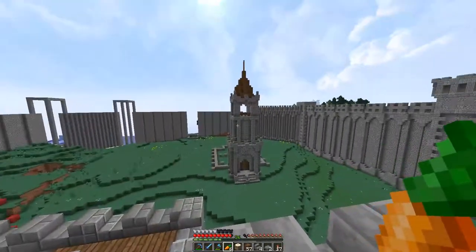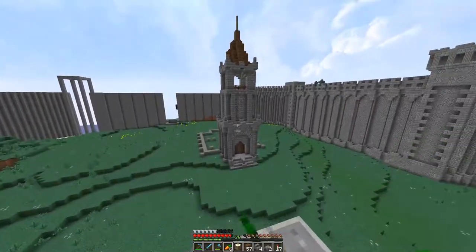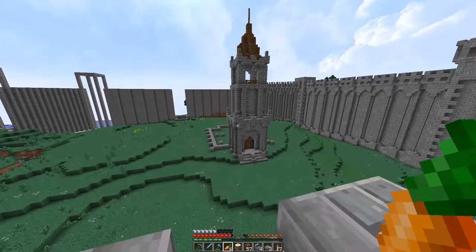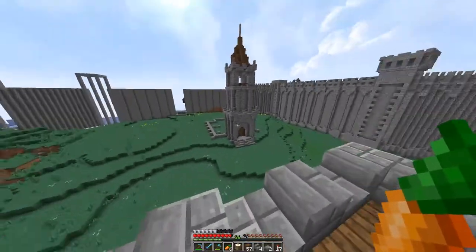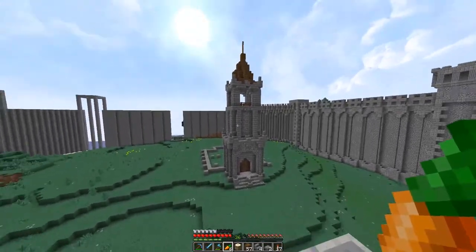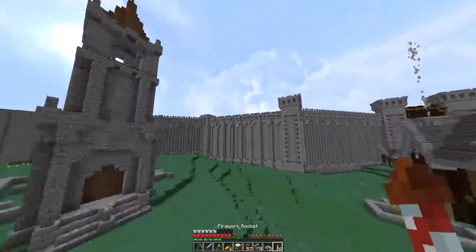I'm back and I finished the clock tower part of the church and it looks really good. This part was really inspired by Germsy Boy's church that he has in his world, and I really liked it, so I took a lot of inspiration from that. I tried to change the rest of the church a bit more because the clock tower is almost exactly what he has in his world, so I tried to change as much as possible.